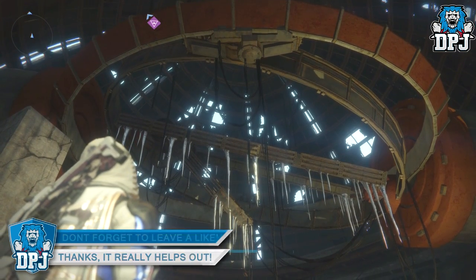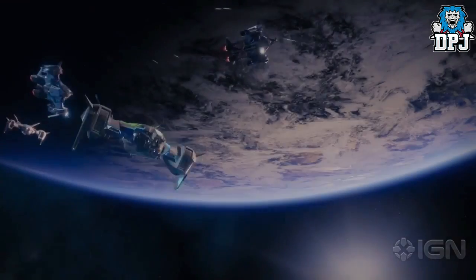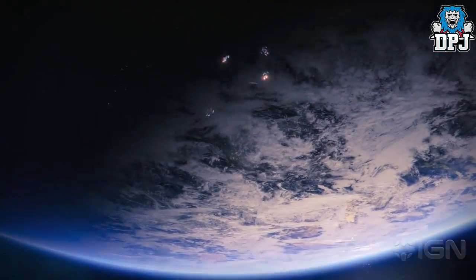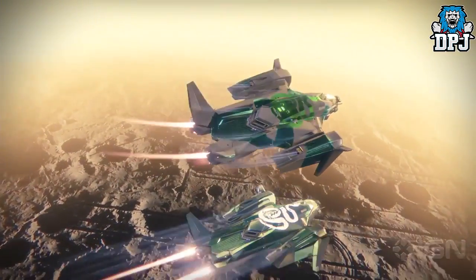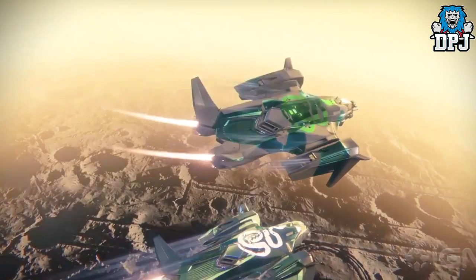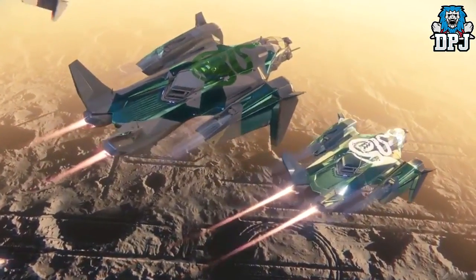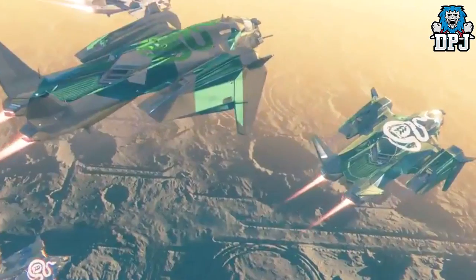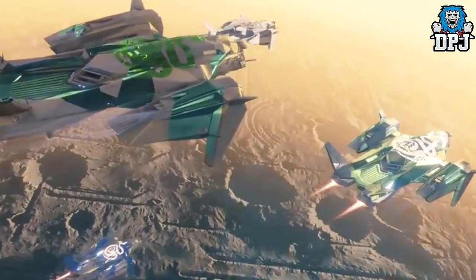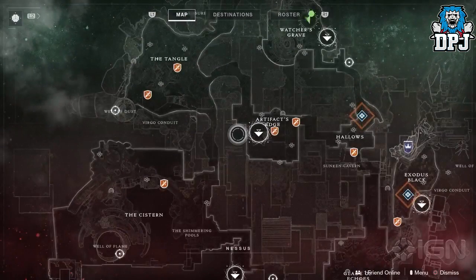Here is something pretty interesting — these ships. Notice all the ships are the exact same model yet all hold a different color scheme. Does this confirm shaders for ships? Wouldn't that be awesome? They all also seem to have the same Hunter sigil on the tops of them. Does this represent natural Guardian class, or is it applied in another way? Who knows.